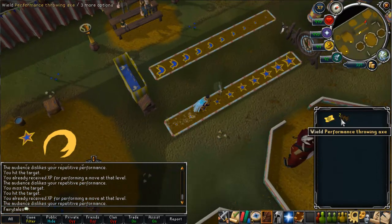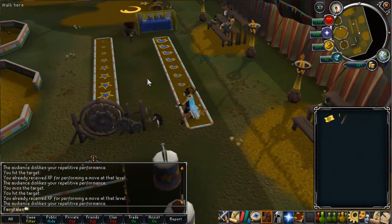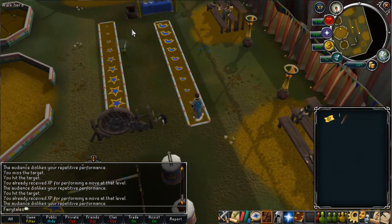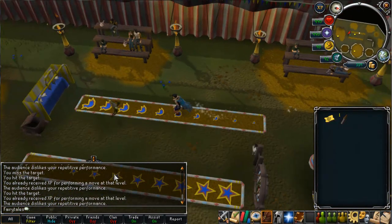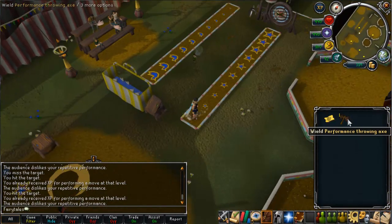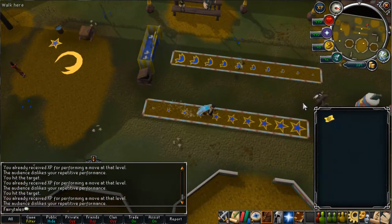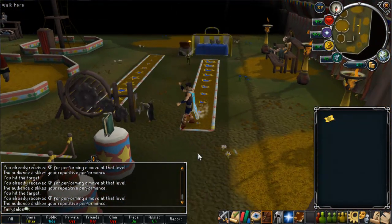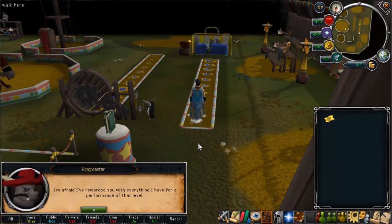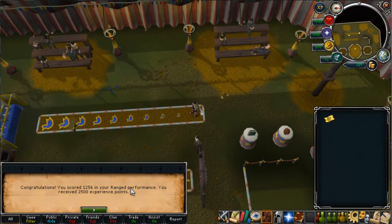What you want to do is keep switching between them, doing different weapons and doing the level 99 one. I'm about to finish — last two moves now. And you'll see I get just enough points for Ringmaster, though I don't get the reward because I've already got it. I failed again, but the result is 1,256 points, which is over 1,201, so I would have got Ringmaster.